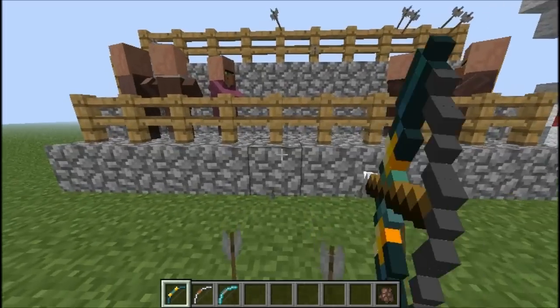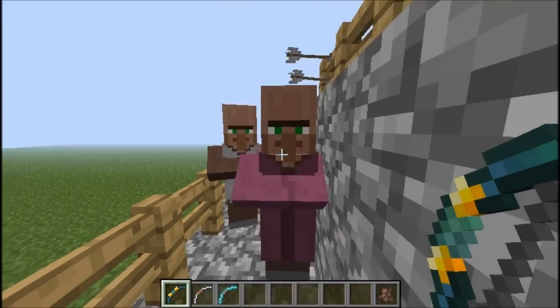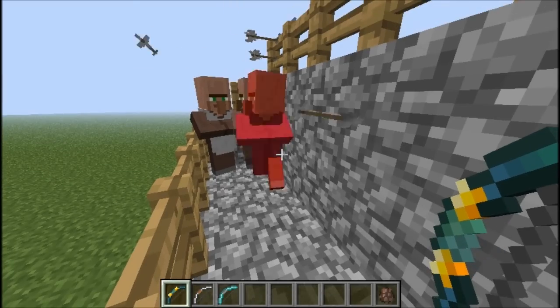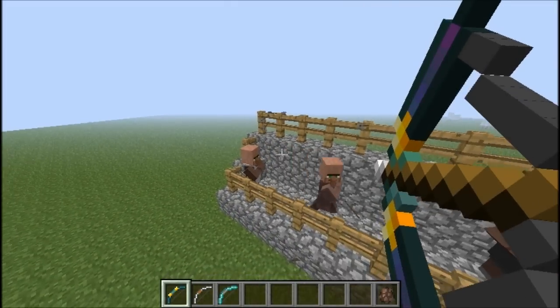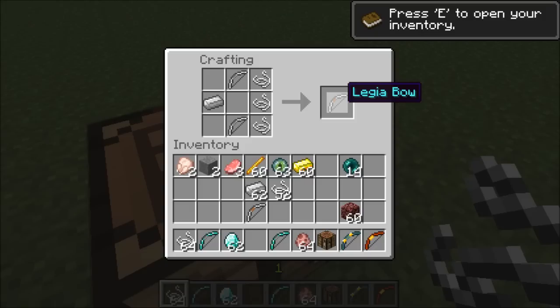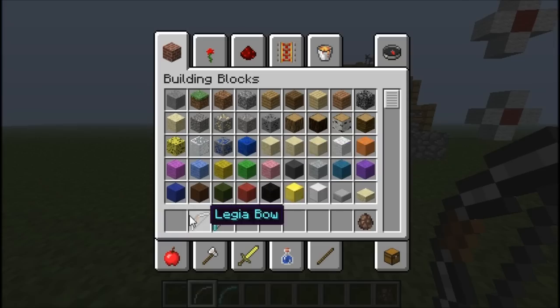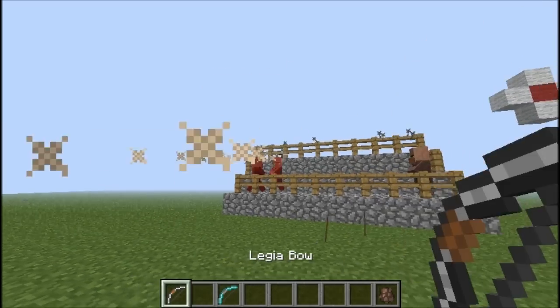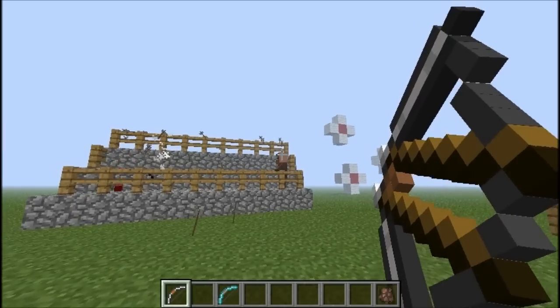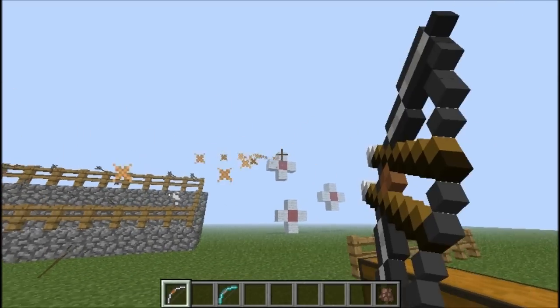Have you guys ever seen that video on YouTube where pigs just get murdered — like you're in a pig factory and they're just getting slaughtered? That's what the ender bow is like. It's probably one of the most fun bows in this mod. Then you have the leggy-a bow — it has a really unique use: it can shoot two arrows at one time. That was the most fun bow to use just for the sheer fact of shooting two arrows at once.